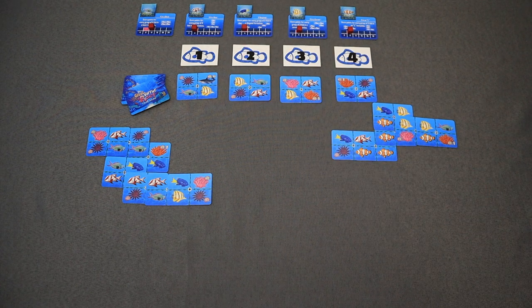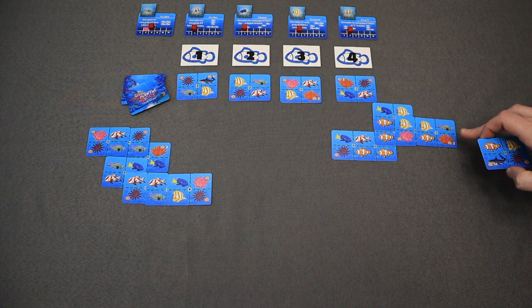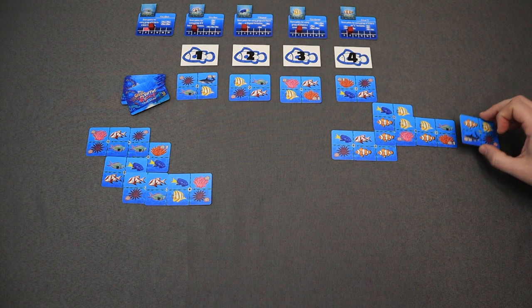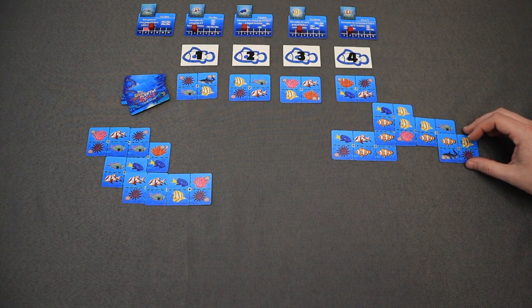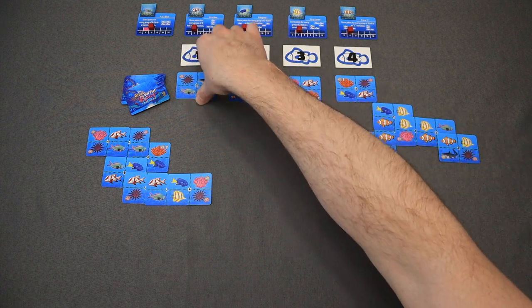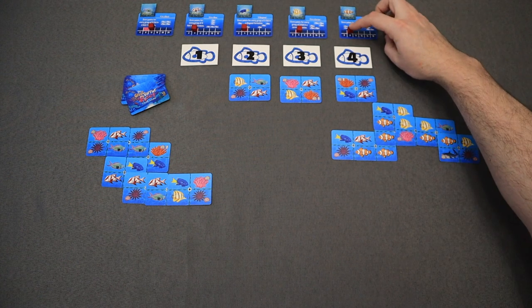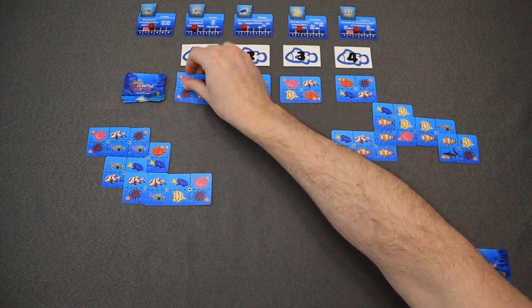Back over to John. John would like to get a shark — he'd like to be able to start moving up some of those point markers. He's got a shark here and he's also working on maybe moving up the clownfish since he already has one set and he can get some points there. He'll play this one, which is going to cover up a sponge taking a point away, but he'll get to move up on one of the tracks. More importantly, he'll be able to put a shark out there and take from the one pile where there is another shark. That was quite the turn for John.